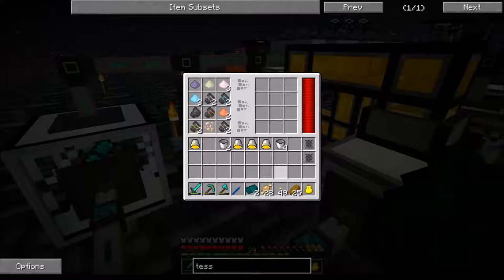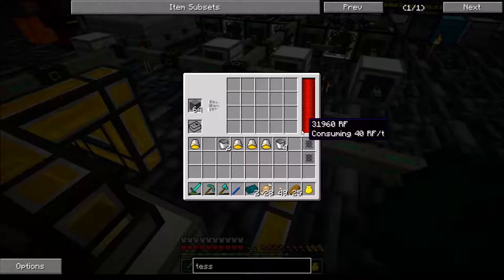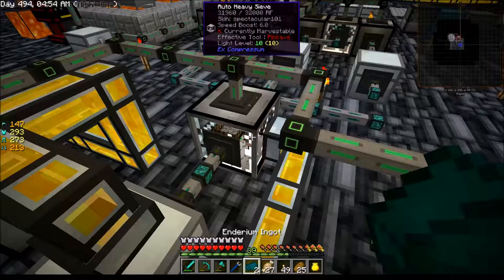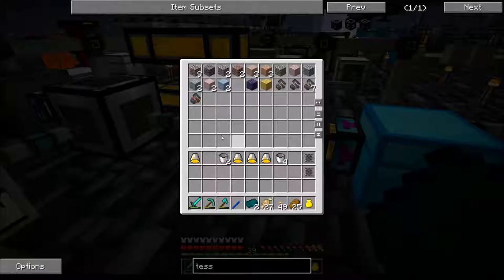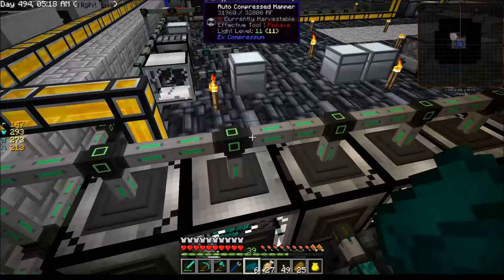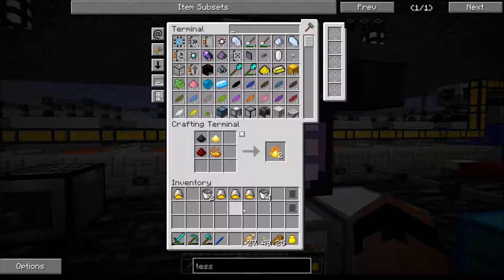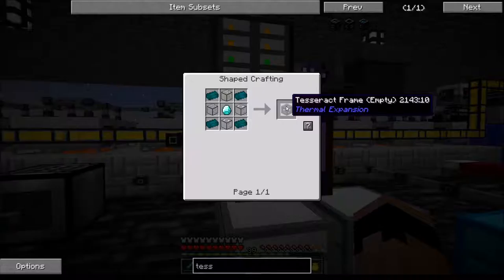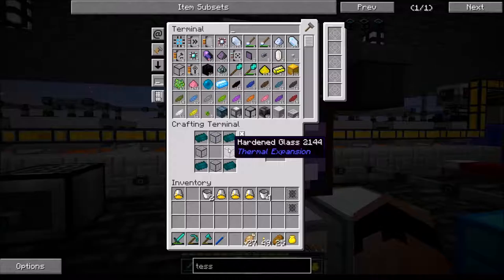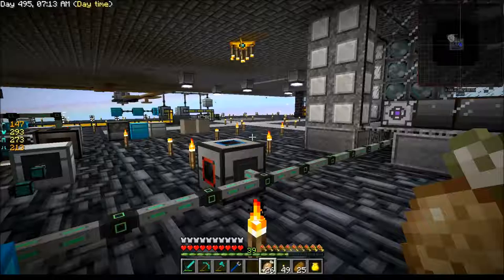Come on, get to work — give me some diamonds! All right, we'll go ahead and throw the enderium in the ME — that'll be good. In order to make the empty frame I still need those diamonds — I should have everything else though. All right, time to wait. We just got the second diamond — now let's make these tesseract frames. One and two.